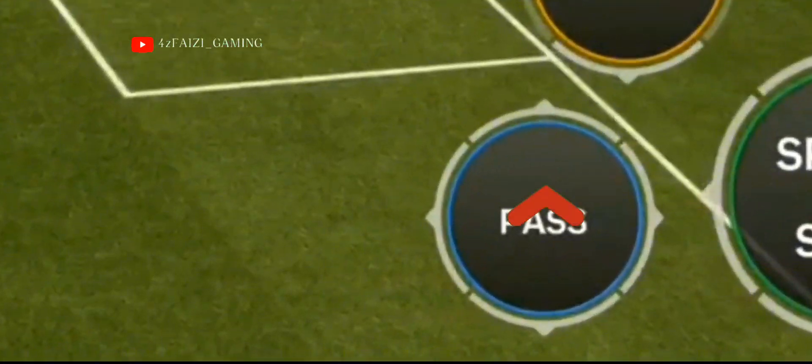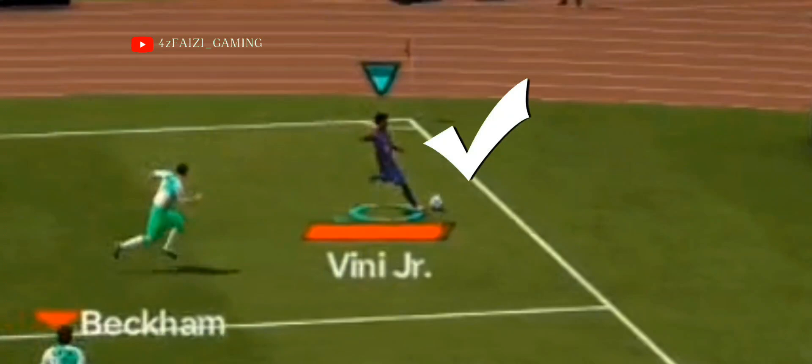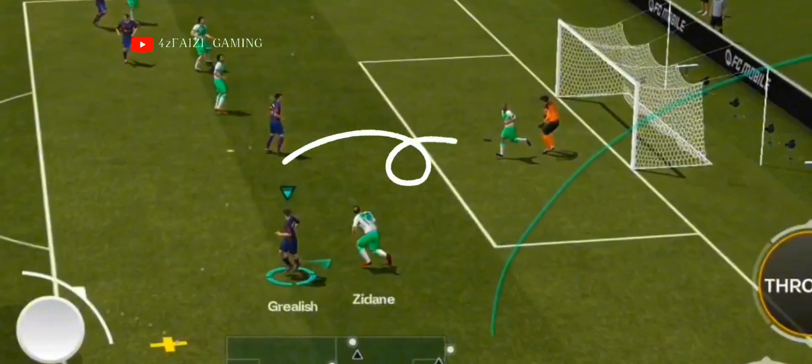Give a lob pass with max power to the opposite flank. Then draw something like this on the screen.